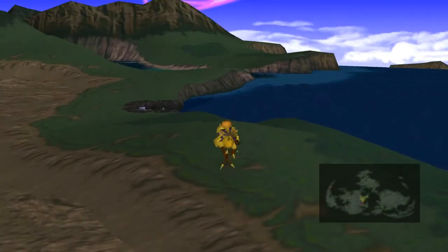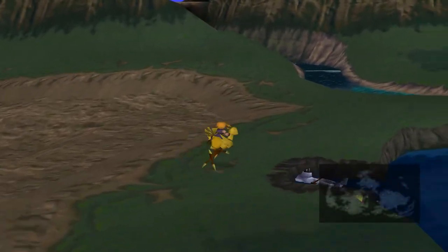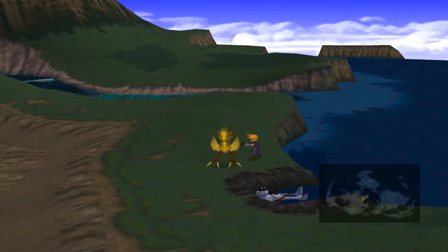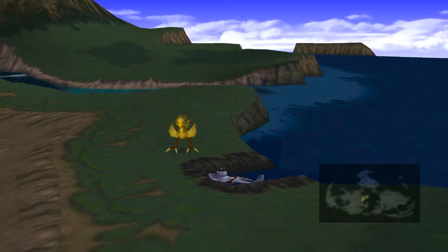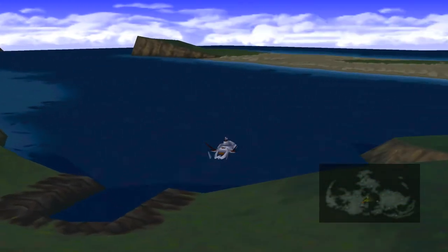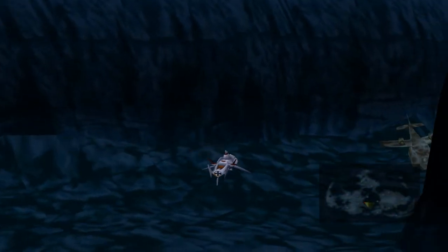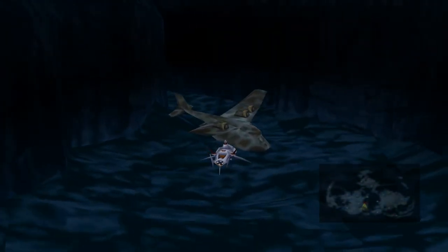We're going to walk over this way. We're not cheating majorly, but I need to farm an awful lot of sources. I think we can all be agreed on this — there's only so many I'm going to get with Yuffie just fighting outright. So we're going to take advantage of the horrible coding of the W-Item materia again.